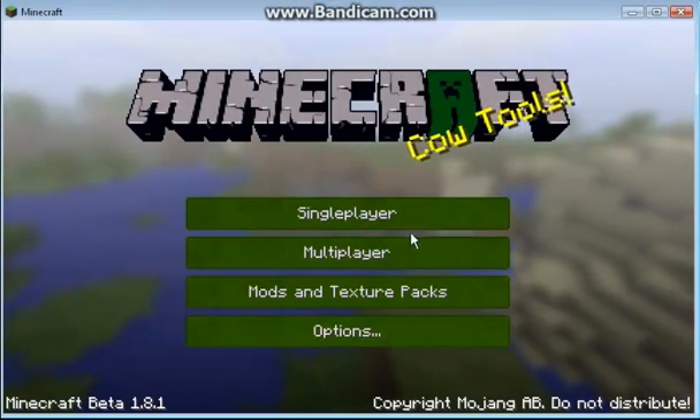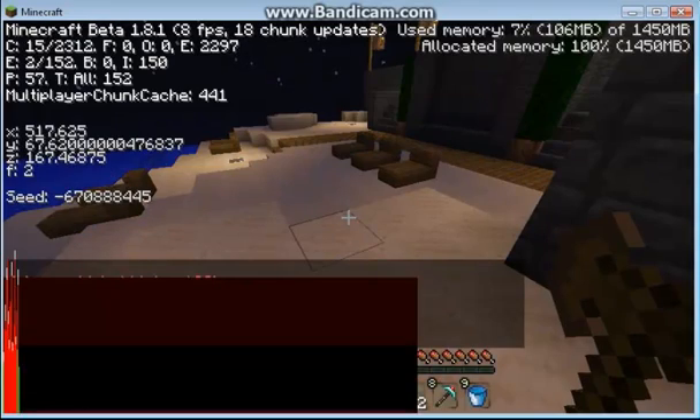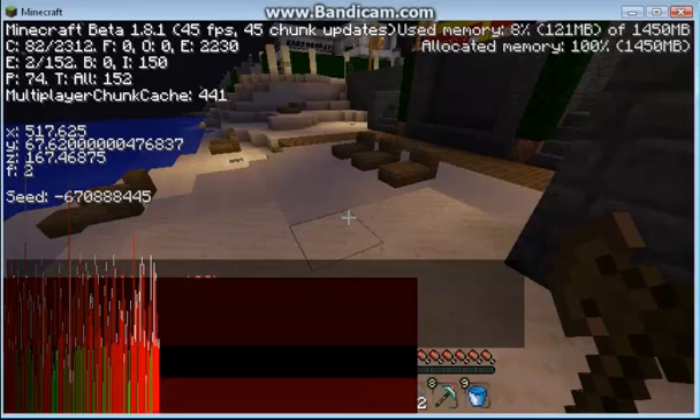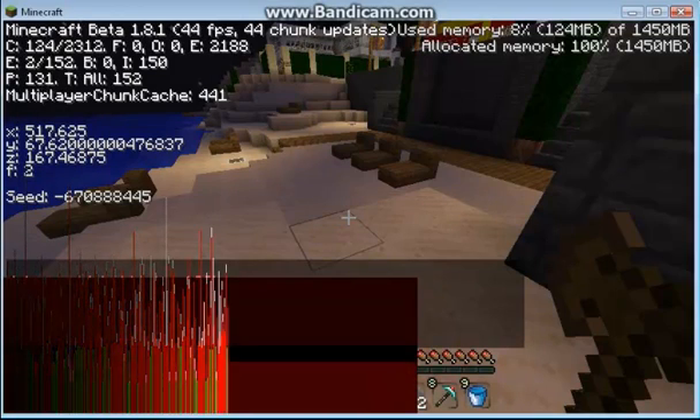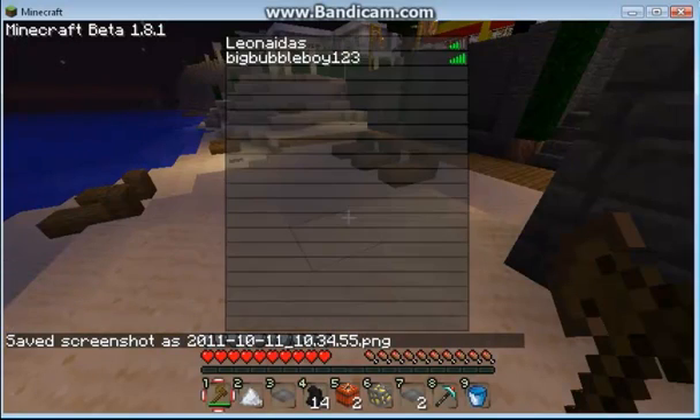Once you guys have that up, go back into your server. When you press F3, on the right hand side it will say memory: 100%, running 1450MB. Your server — and this goes for any server — will run smoother. You can see on the screen they have a full signal bar.